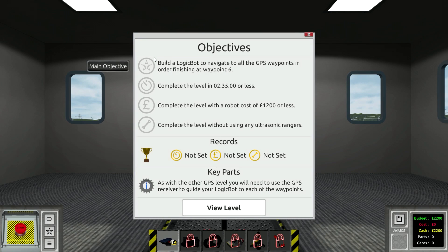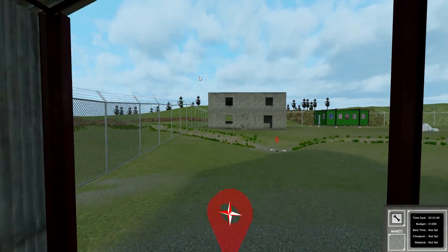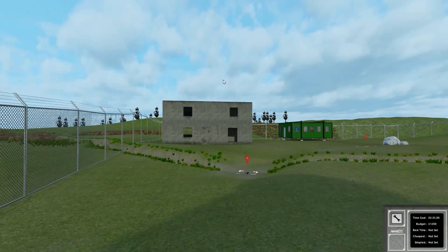All we have to do is build a logic bot that will navigate all the GPS waypoints and finish at waypoint six. Complete the level in two minutes 35 - I don't care about the time, we're probably not going to get that. Generally speaking the GPS ones are pretty difficult. Complete the level without using any ultrasonic rangers, so we'll try and go for that objective.